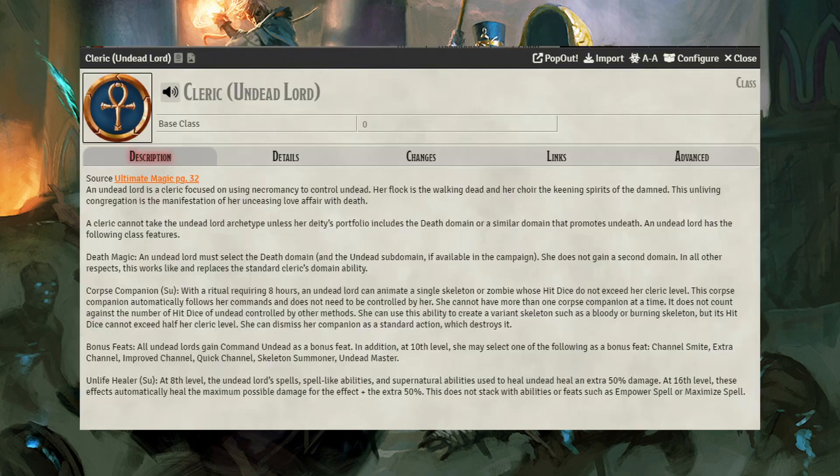The Undead Lord cleric archetype is good if you don't mind taking the death domain — and you shouldn't — but it will be the only domain you get. The archetype lets you create a corpse companion for free, you get the Command Undead feat, as well as another feat from a list at mid-levels. Unlife Healer gets an extra 50% healing on your channel abilities, which later advances to maximum healing with 50% on top. It's a great archetype to keep your armies alive, or it's a great cohort to get with the Leadership feat if it's not your cup of tea.